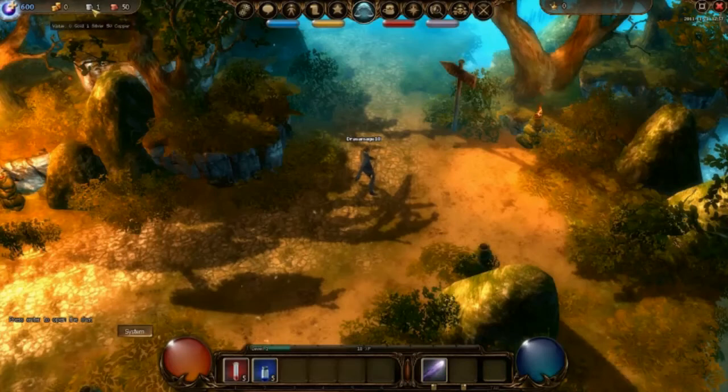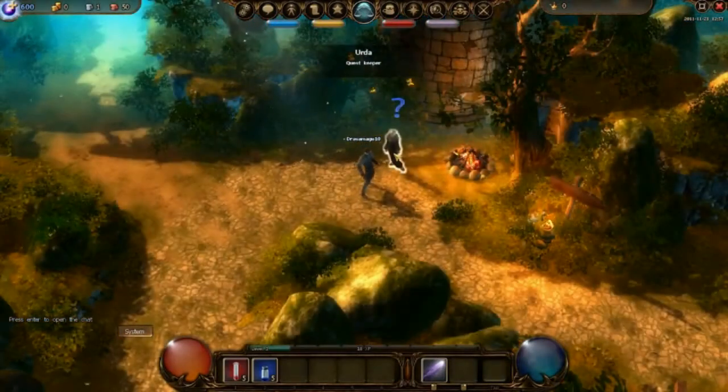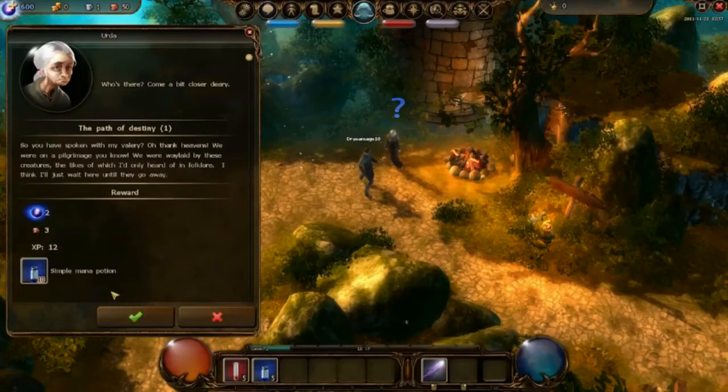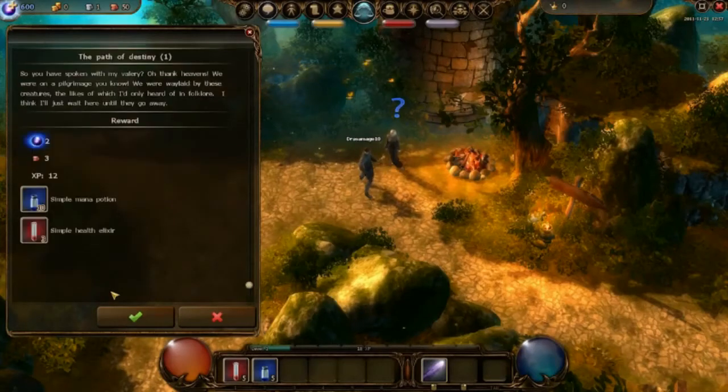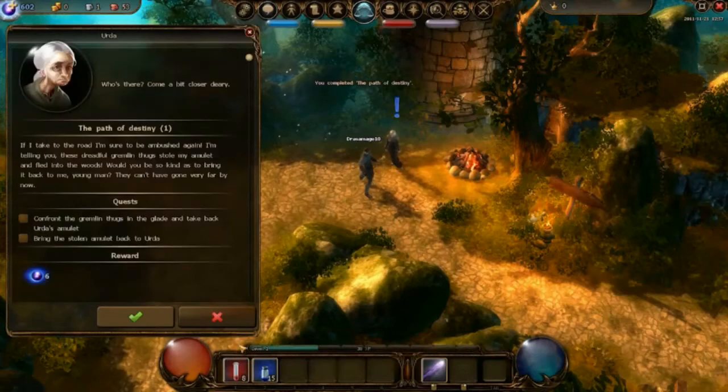Now let's try to finish our first quest. Once we've found Urda, we're able to complete our first quest. Urda tells us about the next step of our quest — the Path of Destiny — and asks us to bring back her amulet. Take a look at your thin blue experience bar at the bottom of your window; here you can see how much experience you still need to reach the next level. Let's go get Urda's amulet from the gremlins.